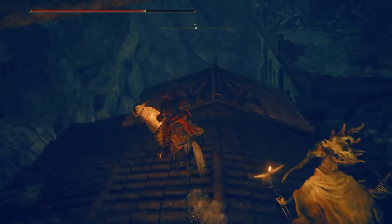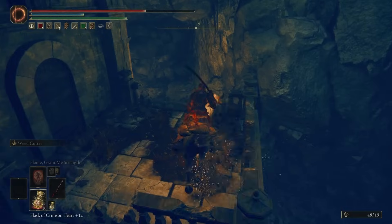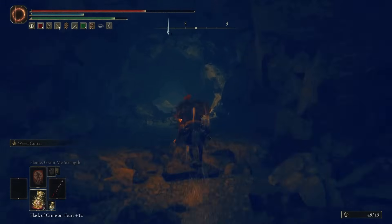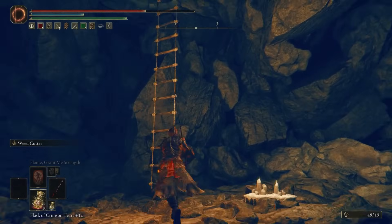Once you get to the bottom, you're going to face towards the west and you're going to keep falling. Then you're going to face to the southeast, and you'll see there's a tunnel at the very bottom that you can follow. Here you can go up the ladder.